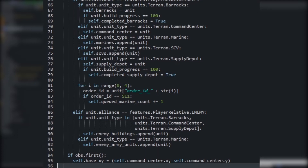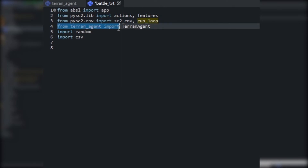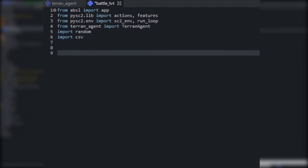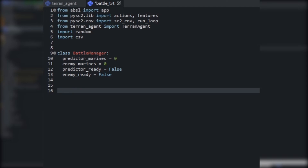The next thing we want to do is create the main game code — we'll call that battle_tvt.py. We add all our imports: everything needed to run the game, our TerranAgent which we just created, the random library, and the CSV library since we'll be writing CSV data. One tricky thing is keeping track of when both agents are ready. As you remember from the replay, both agents waited until each one was finished before attacking. The way we handle that is with something called a BattleManager, which keeps track of the number of Marines the two agents will produce and whether or not they're ready.